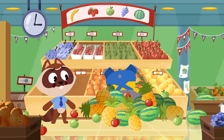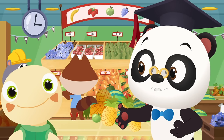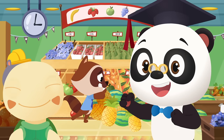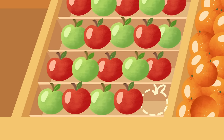Everything's gotten all mixed up! Okay, guys! It's Dr. Panda Toto time! Can you help Richie put all the fruit back in the right place? Let's start with the apples! Richie's arranging the apples in a cool pattern! Do you know which color apple should be next? Red or green? Red! That's right! Red! And do you know what color the last apple should be? Green! That's right! Richie needs a green apple!